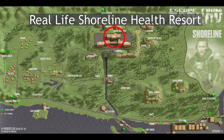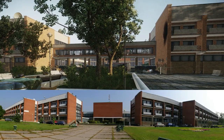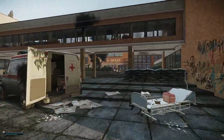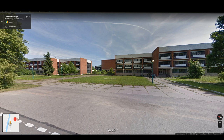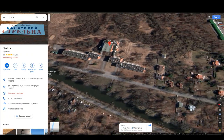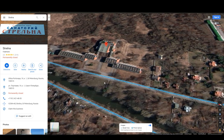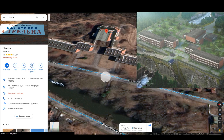The final easter egg on our list is the real-life shoreline health resort. The health resort was modeled after an abandoned sanatorium titled Strelna, located near St. Petersburg. A trip onto Google Maps helps show just how similar these two are. The image shown here is early concept art from the health resort, and it becomes very obvious when comparing the two just how much of an influence this real-life location had on the health resort.